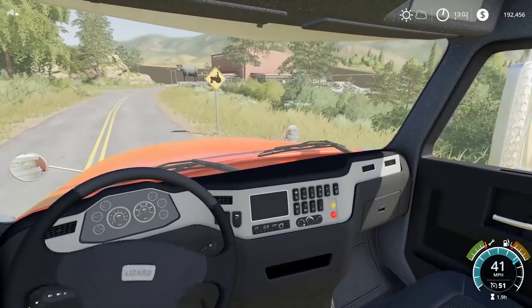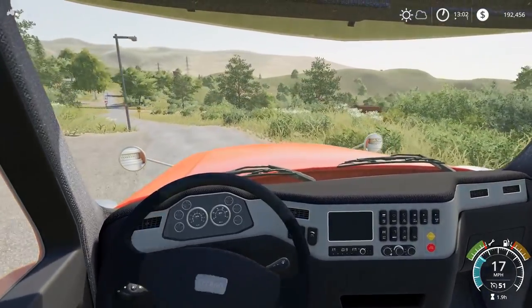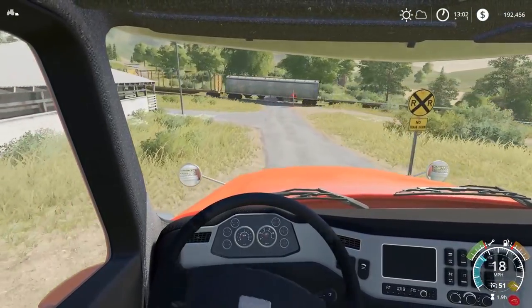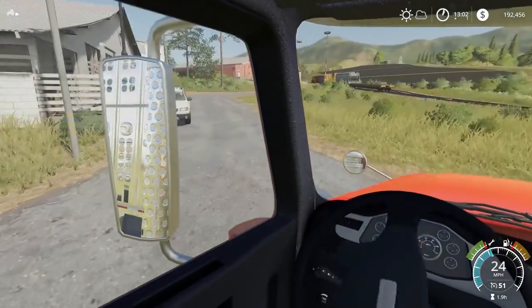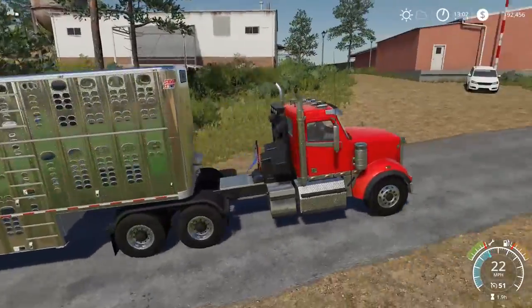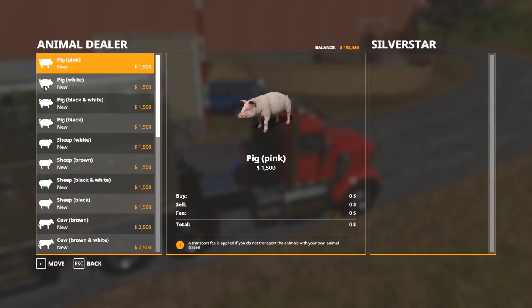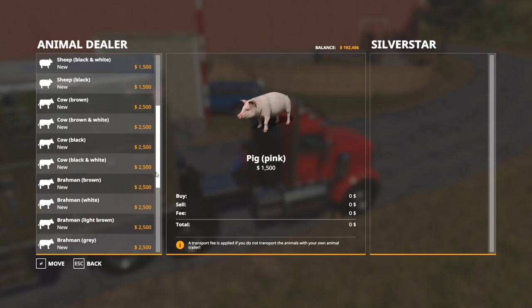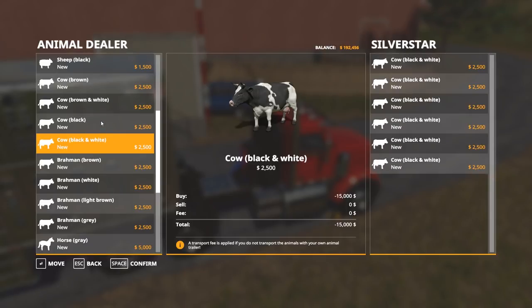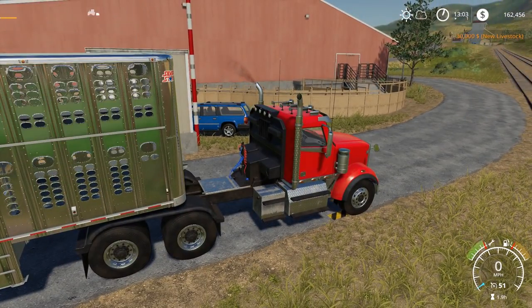We're back at the animal dealer. I'll pull in again — this is going to be the last load for today, and we need to start feeding these guys. There's the train — we could have honestly got smashed by that; it was right behind us. You hear that ticking sound of the train coming. So we'll pull in here and open the animal dialogue. I didn't get any black and white cows, so we'll buy six black and white. We'll fill this up all the way — it's full. Confirm and start hauling them back.